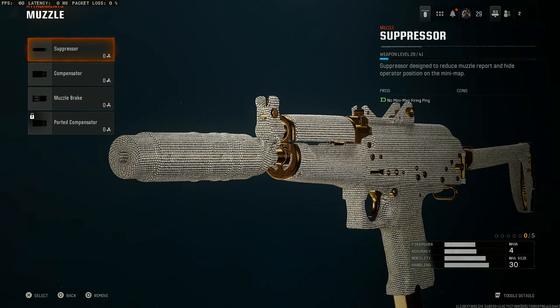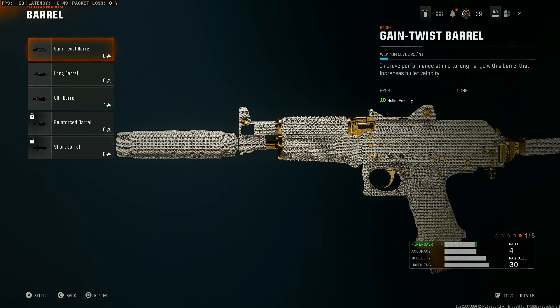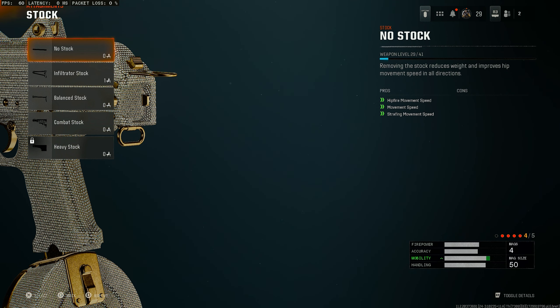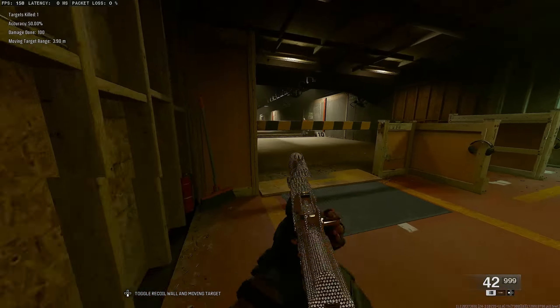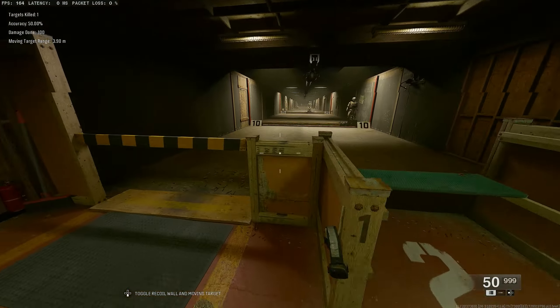First, throw on the regular suppressor — you're just off the radar the entire time, and suppressors are more satisfying to use. The Game Twist barrel gives you maximum bullet velocity so your bullets hit a lot quicker. The Ranger foregrip reduces horizontal recoil and gives sprint movement speed. The extended mag gives you the 50-round drum mag, and the no-stock attachment gives you hit movement speed, movement speed, and strafing movement speed. This class is absolutely insane — the mobility is balanced between the 50-round mag and the no-stock, and it's one of the most satisfying SMGs you can rock in Black Ops 6.